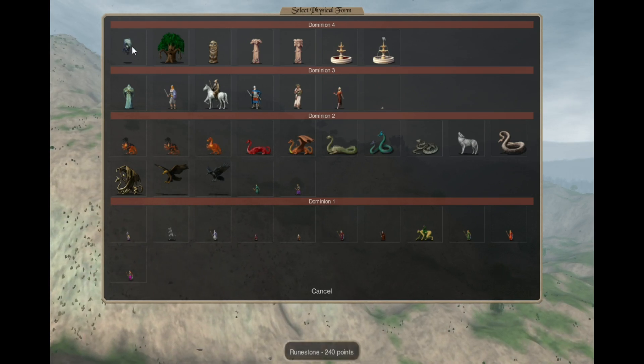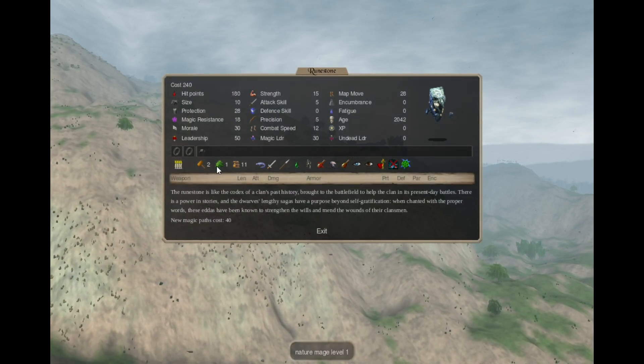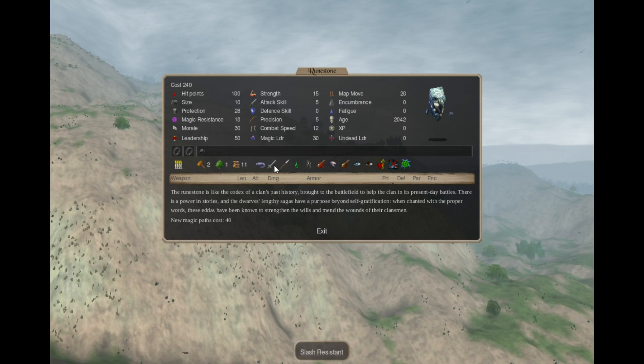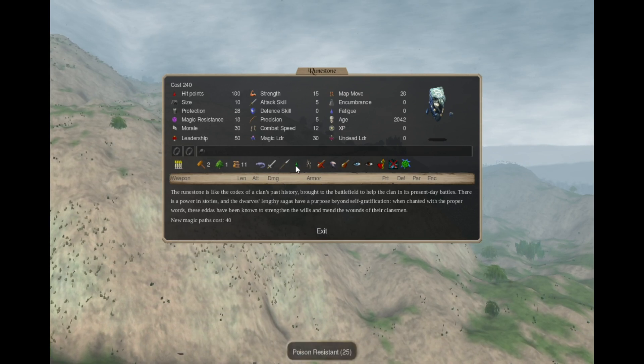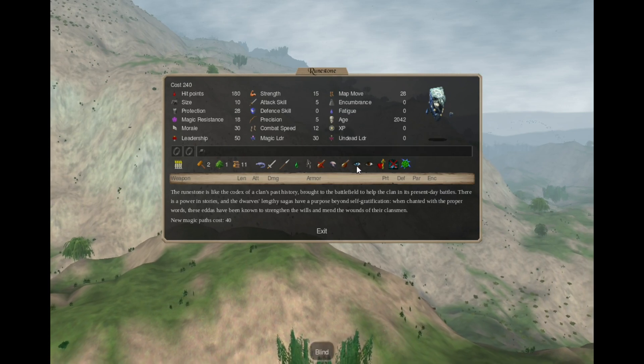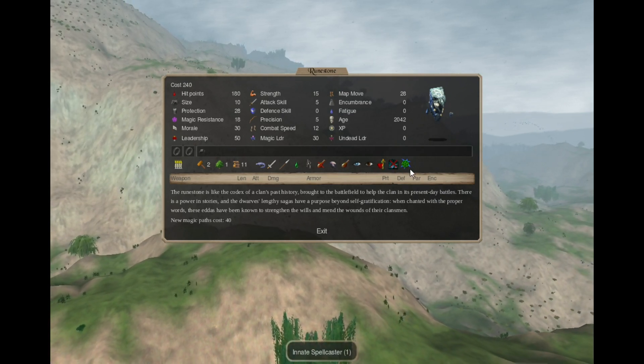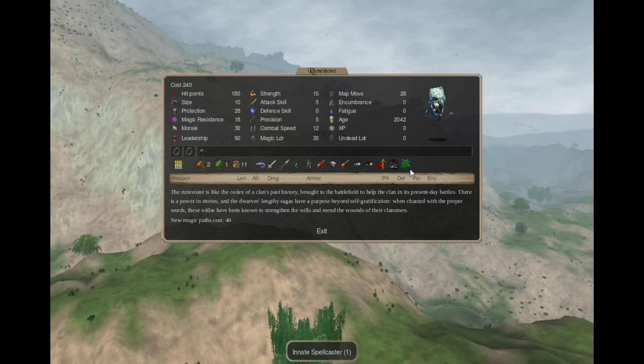The Runestone is an Immobile Pretender with Earth 2, Nature 1, amphibian, slash/pierce resistance, poison-resistant, inanimate, need not eat, floating, fly bonds, blind, spirit sight, healer, Inapt Smith, and Innate Spellcaster.